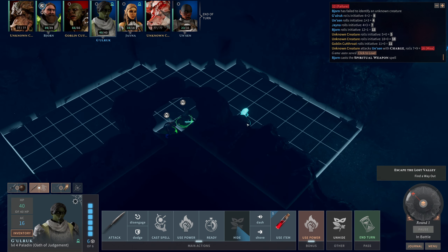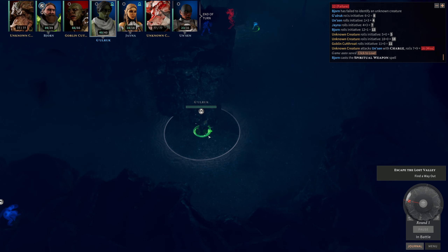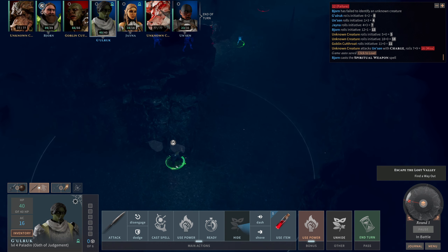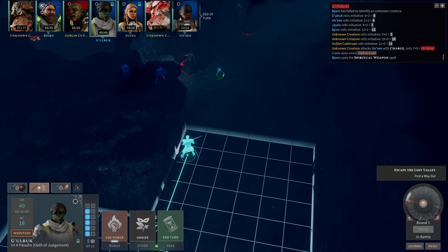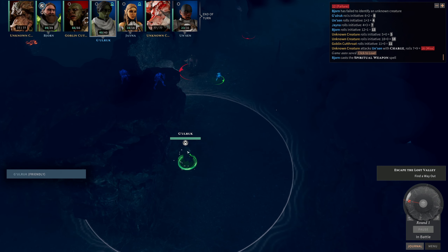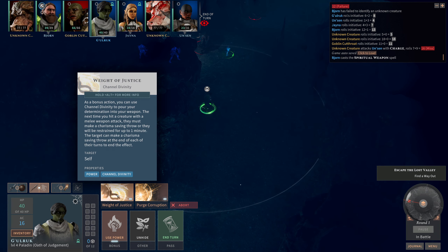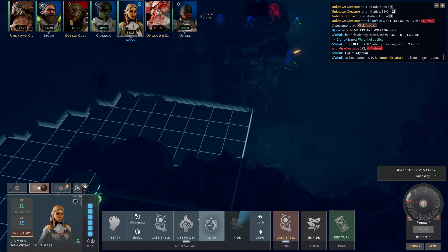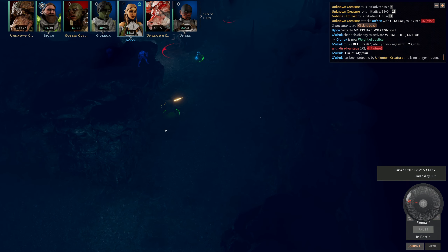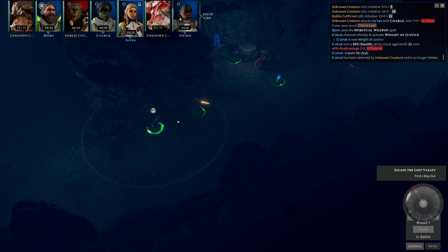Here comes the goblin. We are not going to be fast enough to get around this corner, but we are still hidden. Question is, will Unsun be able to do anything about this? Let's dash. We can push forward a bit until we're not seen. Prepared for the next turn, at the very least. And why not put our weight of justice on for next turn? Curses, okay, that ruined our stealth. We are going to dash as well, up to here. We will probably put ourselves within range of Gulloch, so that we have the ability to defend one another with our shields.